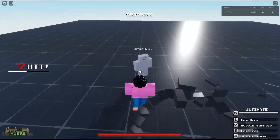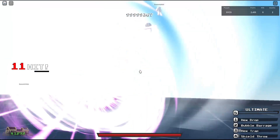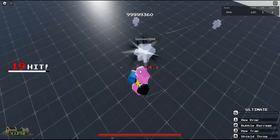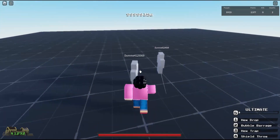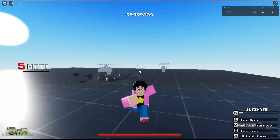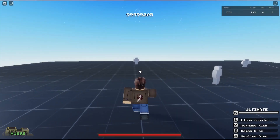So going from the beginning: Hex Drop pushes them, full Bulb Barrage does two punches then a down slam, Hex Trap traps them in a box with all your hex, and Shield Throw. For the ultimate I do like it a lot — it's a little camera cinematic, one two three, about four or five hits, does mad damage, like 75 I'm pretty sure. Steven is not a bad character, I do like him.